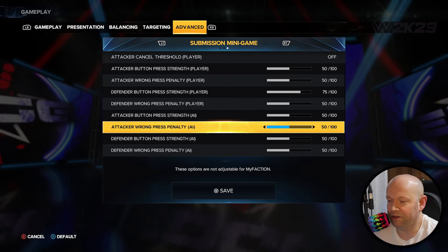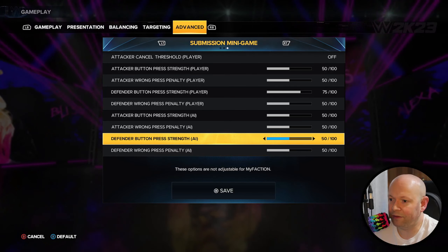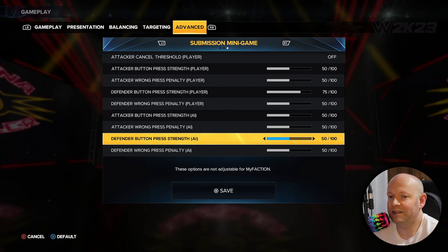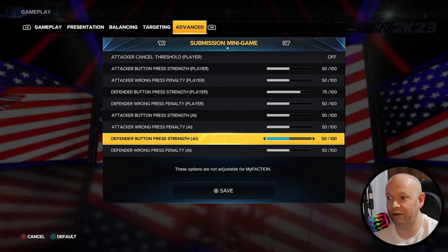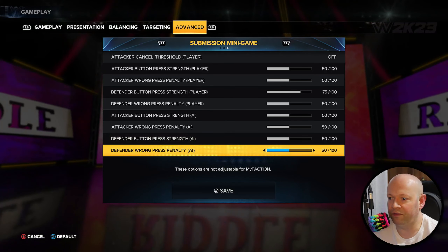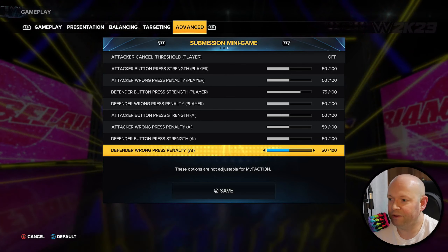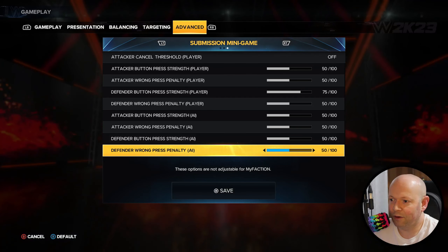The defender button press strength for the AI when they're defending against you — how strong do you want their defense to be? I find them a little strong but not terrible compared to when they're attacking you. And when they're defending from you, being the ones submitted — what happens if they make a wrong move? At 100, they'll nearly instantly tap out. At zero, there is no penalty.